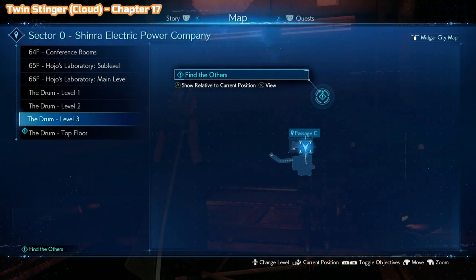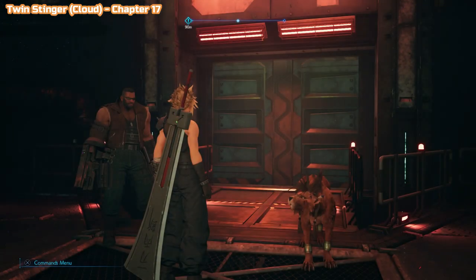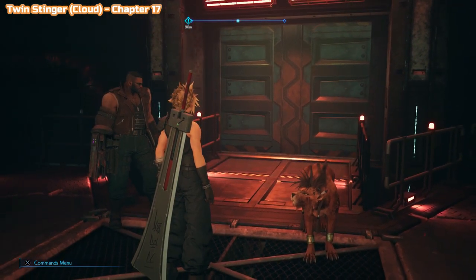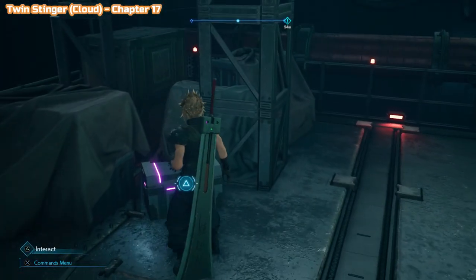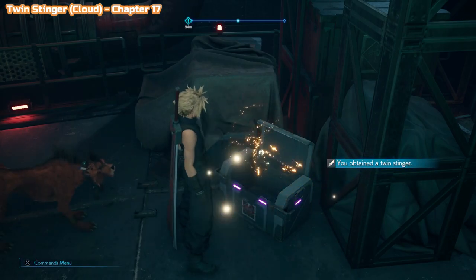Still in chapter 17, you'll get split into two groups: Cloud and Barret, and then Tifa and Aerith. When you're playing as Tifa and Aerith, there'll be a big fight in this room — a moth unit will be the first one of those you've fought. You'll come back into the central bit and have to walk up those stairs. You're going to see this purple chest up to the left-hand side, and this is the Twin Stinger for Cloud.